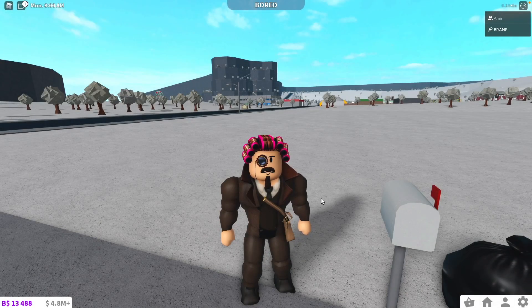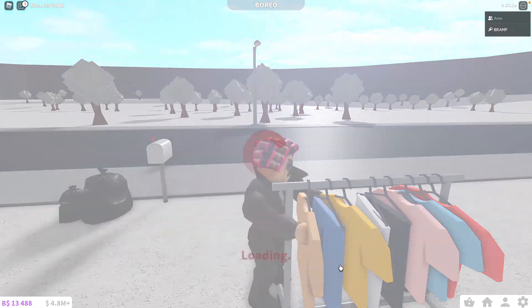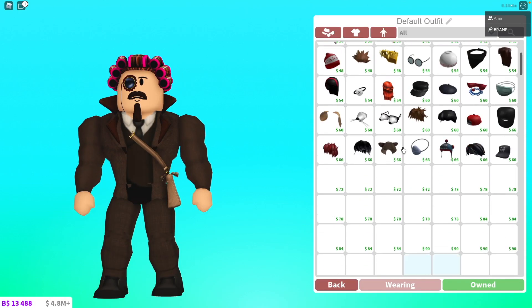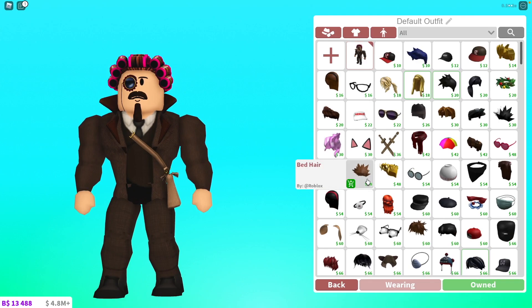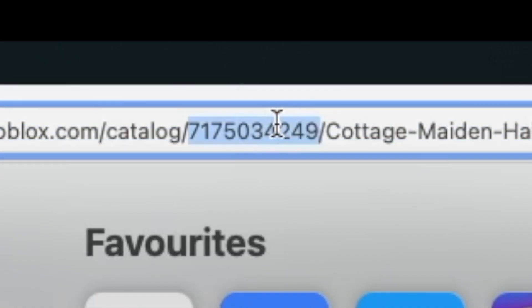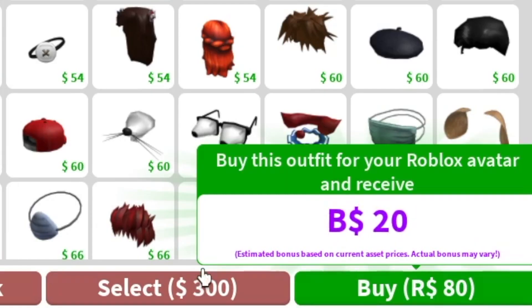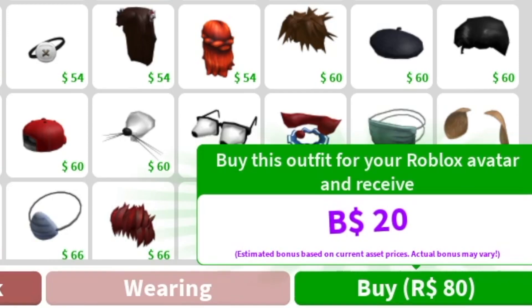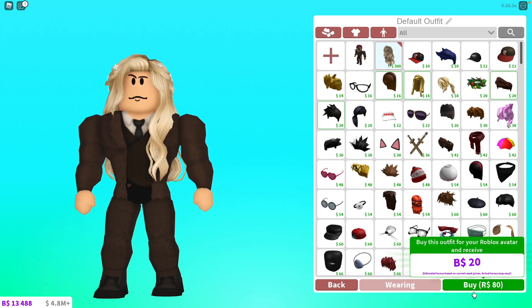Before I forget — you also need normal money to buy clothes in Bloxburg, and you can buy clothes without spending Robux directly. If you go to Customize Character, you find a hairstyle you like on the catalog, copy the ID and paste it in Roblox, and you're now wearing that hair. You can select it and buy it with the money you have in Bloxburg. This hairstyle is 80 Robux, but if I buy it in Bloxburg I get 20 Block Bucks for my purchase. So if you want to spend Robux on clothes, do it in Bloxburg — you will get free Block Bucks for it.